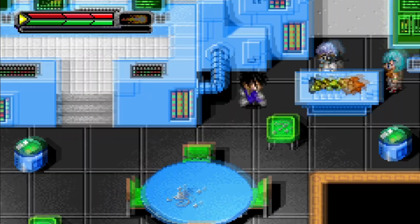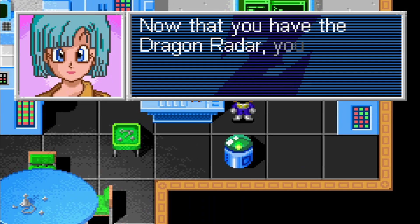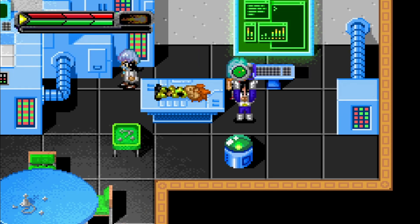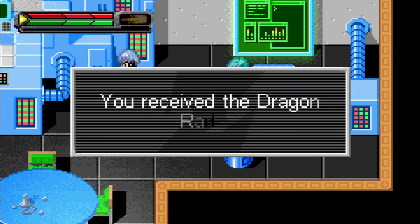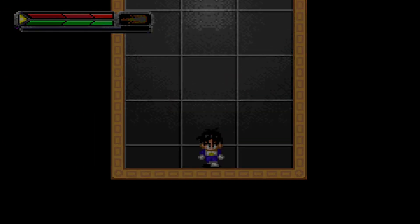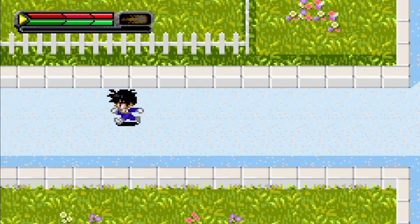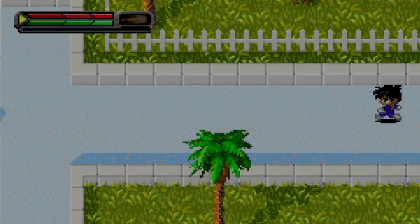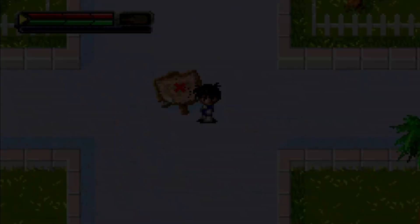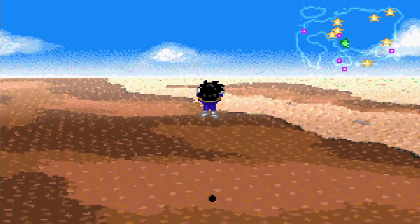Bulma: I need the Dragon Radar. This should help you out — the Dragon Radar. Now that you have the Dragon Radar, you can see the location of the Dragon Balls on your area mini maps. Nice. It does suck that Gohan stays in the training armor. I wish he was already in the Piccolo outfit — looks way better in the Piccolo outfit. Honestly, most people look cooler wearing Piccolo's outfit. Piccolo's outfit is just that good.